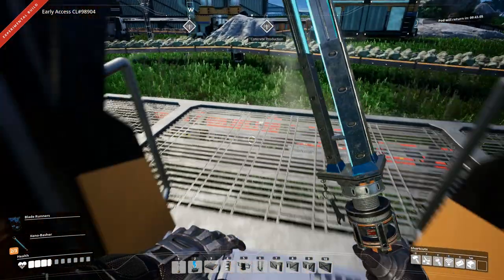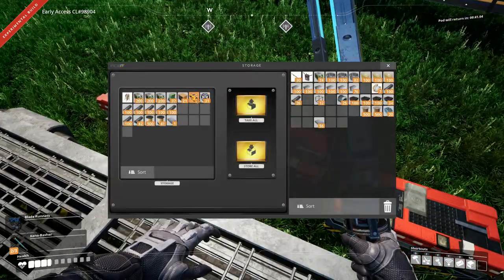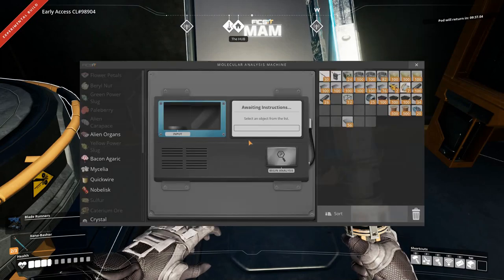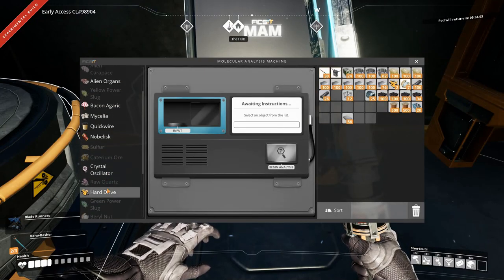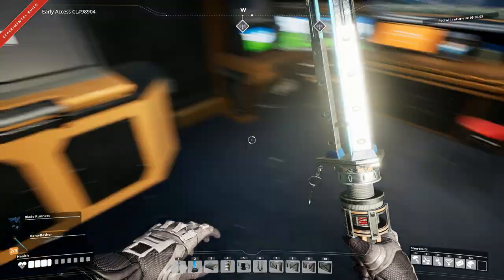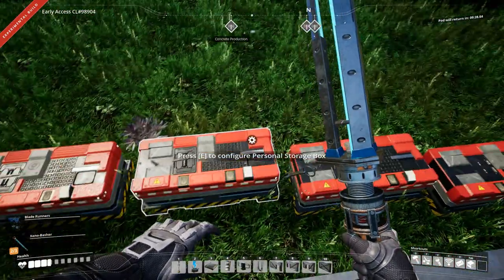Let's do the rubber cable — confirm that. And we still have a couple of hard drives, so let's stick one in there. Hard drive — begin analysis. All right.